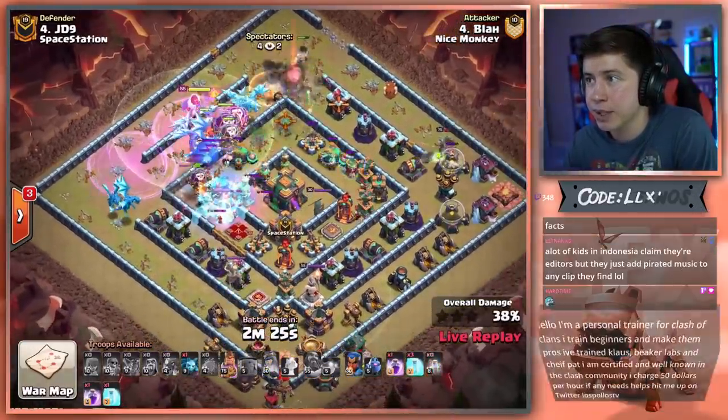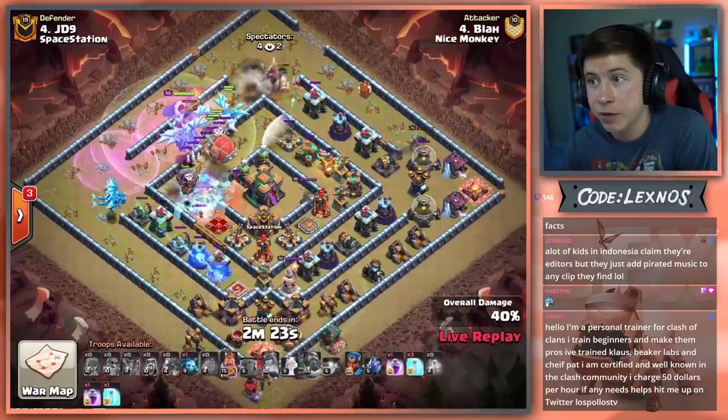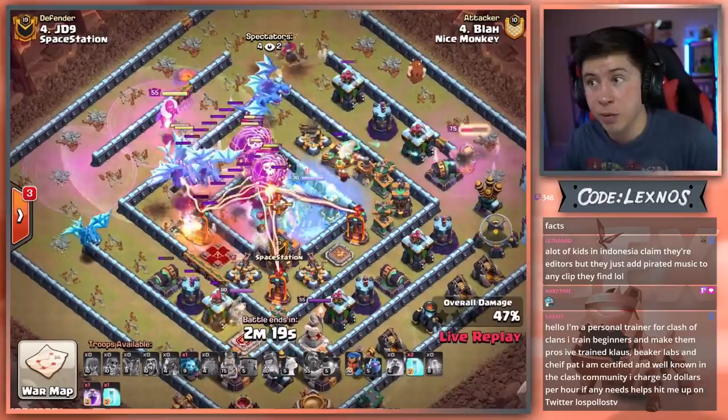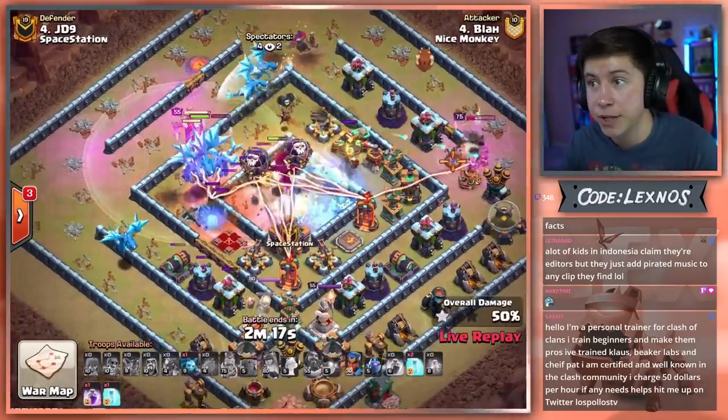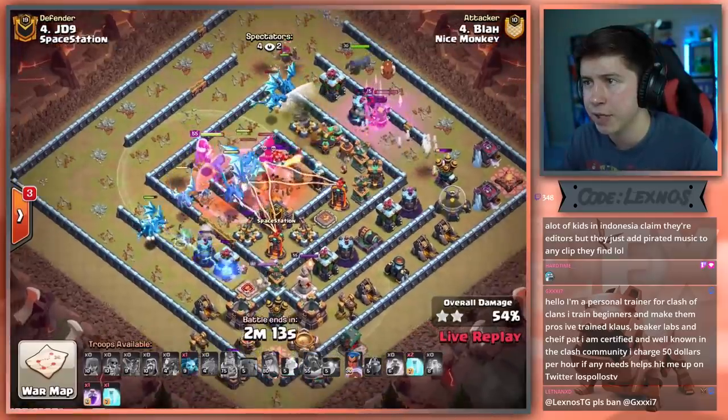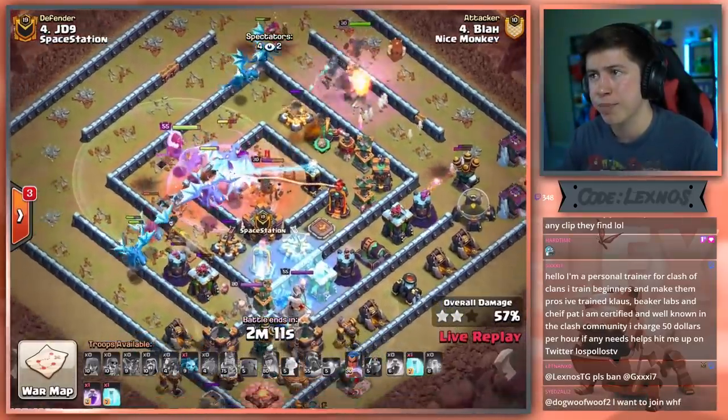Pop the Queen ability on the top side of the base. She clears the Eagle, gets a few more buildings as well. King's going to pop his ability, gets the air defense over on the right side. Blimp makes it to the Town Hall — there's a Tesla farm there. We're going to freeze. Down goes the Town Hall. Hopefully the E-Dragons don't take too much damage from the Giga Poison.